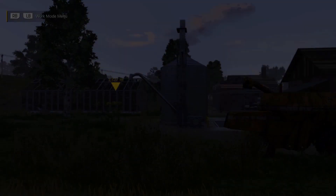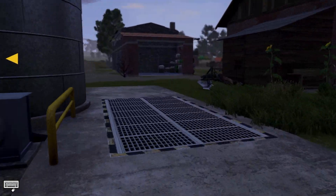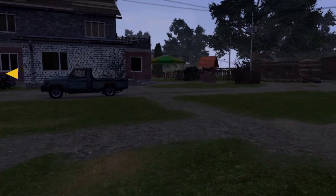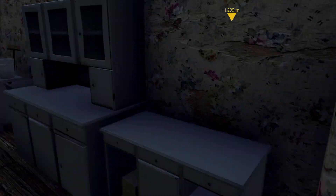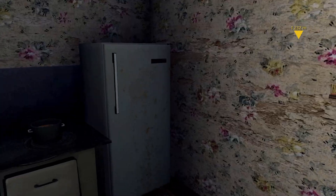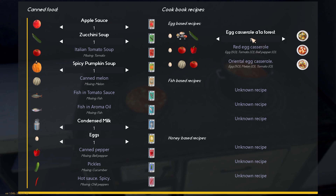Let's go inside and turn on the light. I just want to have a look at what we can actually cook now — we can do egg casserole now that we have eggs. Egg casserole a la forest — we can cook 13 of those, that's awesome! So we shall do that, get some of this stuff in stock so that we can sell it off. Apple sauce, zucchini soup, and spicy pumpkin soup — beautiful.